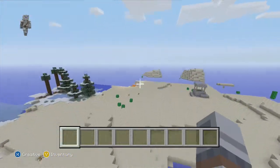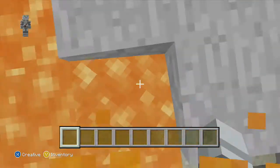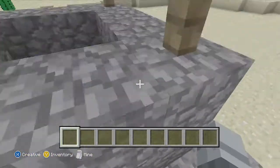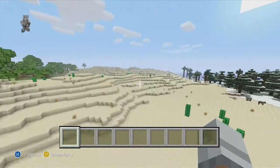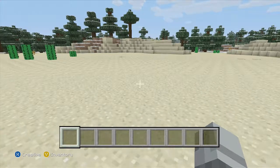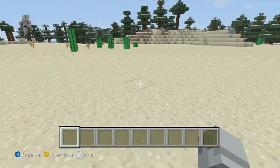So we spawned in a spruce woodland. If we look to this side there's some lava. Our first project is going to be kind of like an airport station to come to Lewis's World.